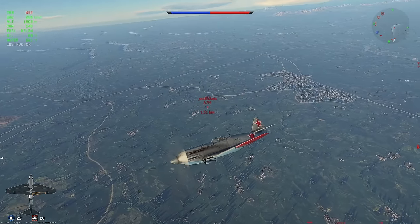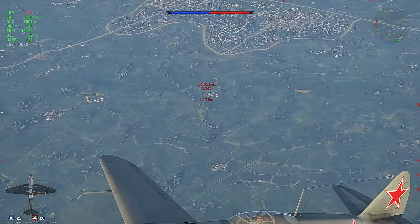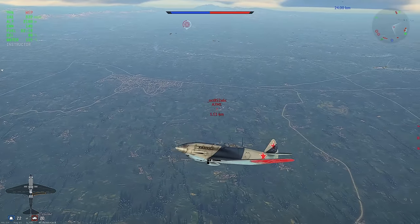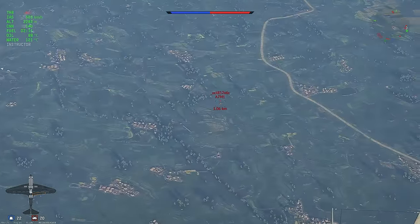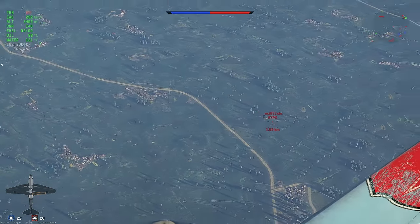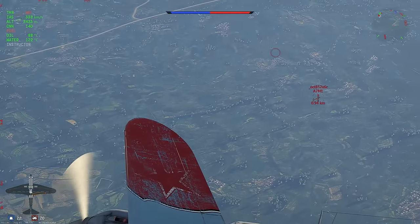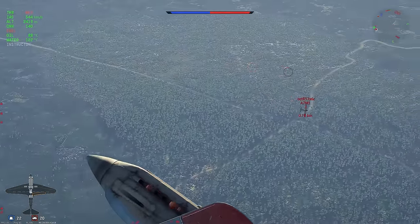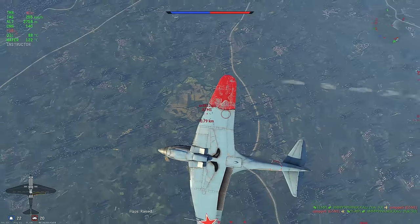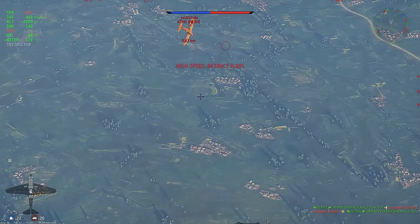We're both going about 270. He's trying a lead pursuit — pointing his plane in front of me — but he's not gaining distance, meaning we're roughly the same speed while I have much more altitude. I slowly start turning into him until I'm directly above him, tightening the loop or spiral. He can't make the horizontal climb because he's too slow — he'll stall out. I go horizontal, let him pitch up more, then go vertical. He's stalled out, I loop over and roll over. He can't pull up — that's that.